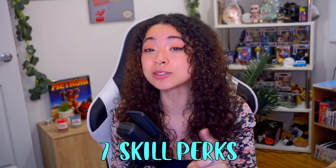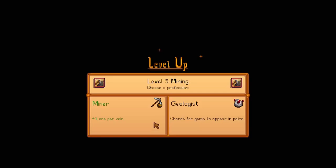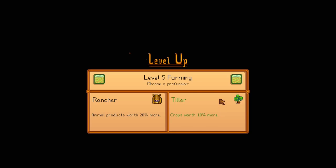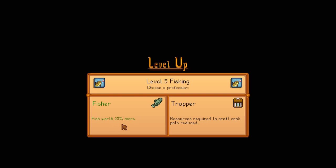Tip seven: be aware of your skill perks as these can benefit you when chosen correctly. For example, choosing Geologist at level 5 of mining allows you to choose Gemologist at level 10, which lets your gems sell for 30% more. Alternatively, if you sell a lot of bars, choose Blacksmith at level 5, which increases bar sale price by 50%. If you're unhappy with your choices, visit the Statue of Uncertainty by the sewers and pay 10,000 gold to change your perks. Other sell-price perks include the level 5 farming perks and Artisan at level 10 via Tiller, Tapper at level 10 of foraging via Forester, and Fisher at level 5 and Angler at level 10 for fishing.